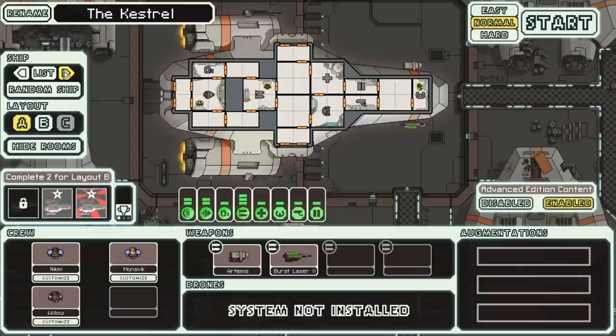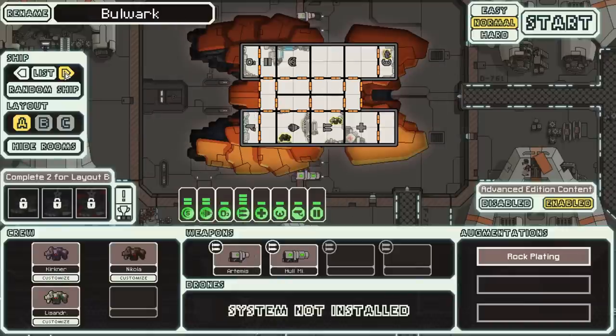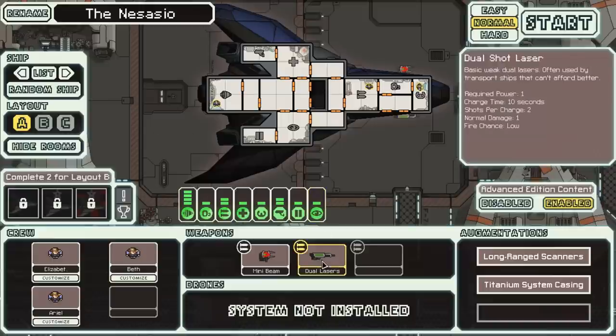Today I would like to play with a new ship that I've never played with before. We unlocked it at the end of our last run on the Bulwark. It is the Nassasio, the Stealth Cruiser. This is a very interesting and very difficult ship for reasons that are completely different from all the previous runs. It is a Stealth Cruiser, which means we start with cloaking, and we also have two really good weapons to begin with: the Dual Lasers, which fires off two shots every 10 seconds, and the Mini Beam.